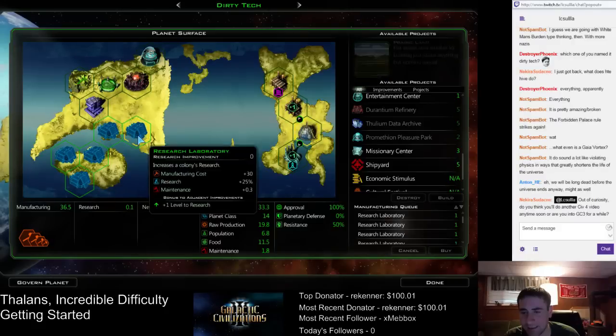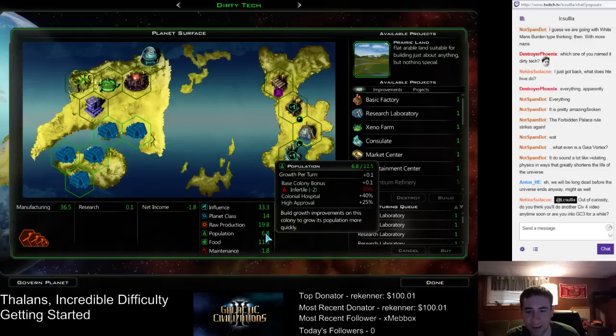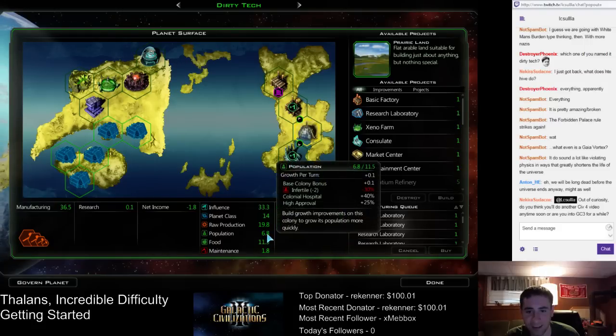Let's get these down — just fill out the rest of the spots. We've already used terraforming here. And then we want the planet to grow. Look — it's nowhere close to the food cap, it's got a long way to go.